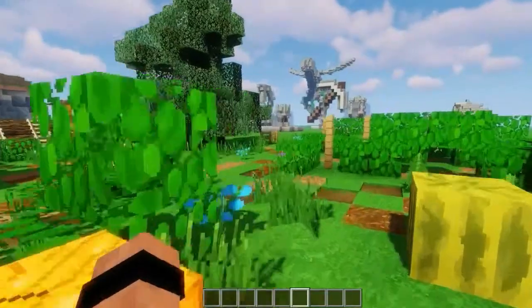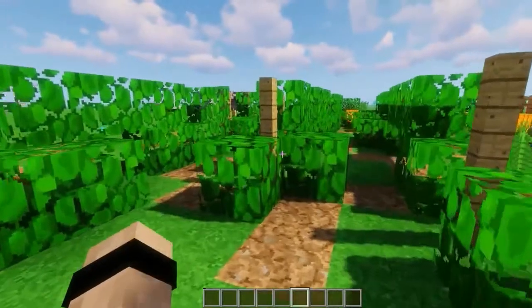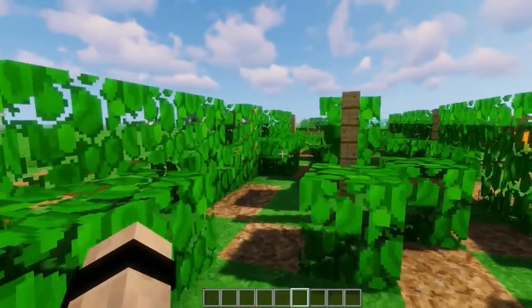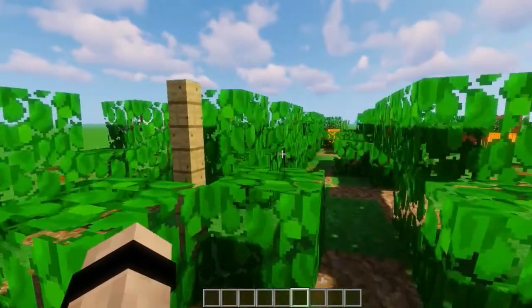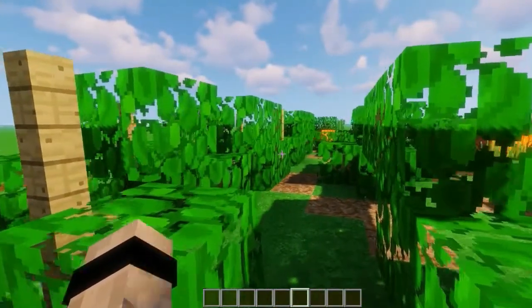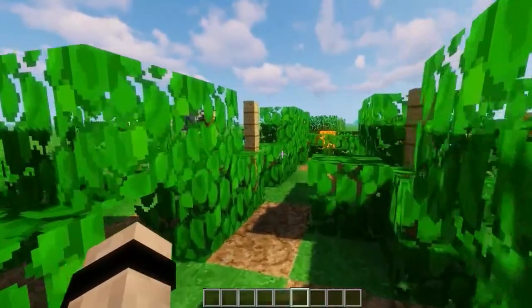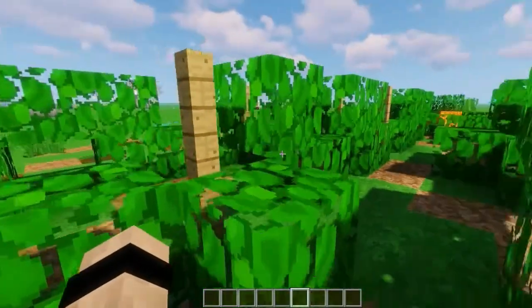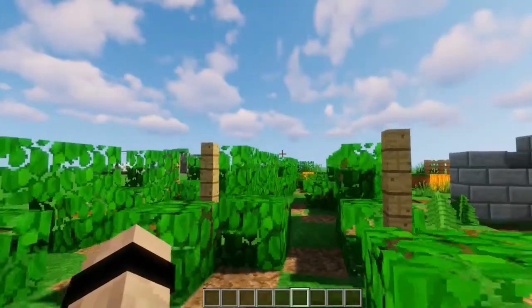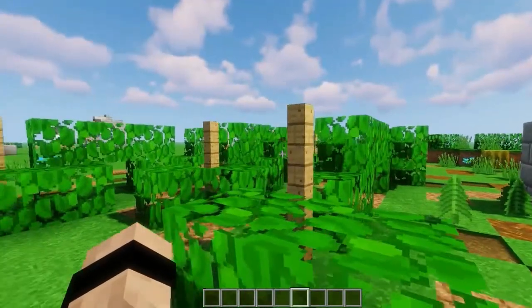You could also make walls out of leaves, like I did here. These are supposed to be some custom crop ideas — just something a little bit more interesting than just the standard crops in Minecraft. It just adds something.